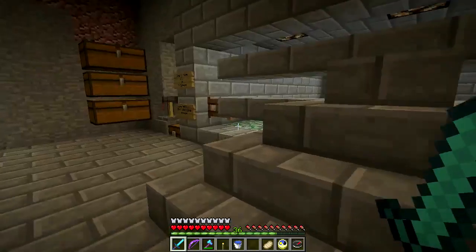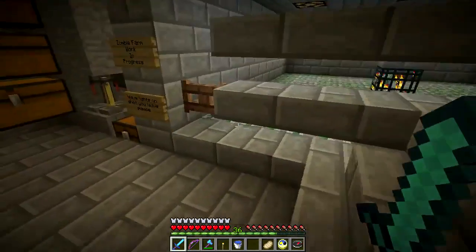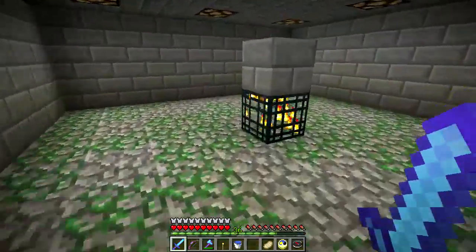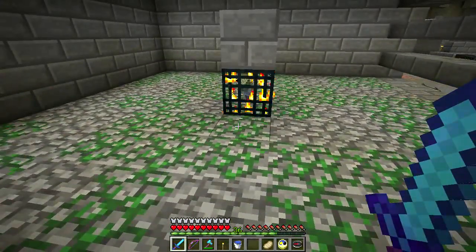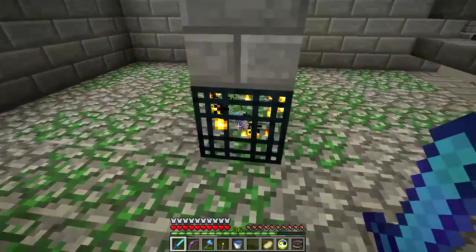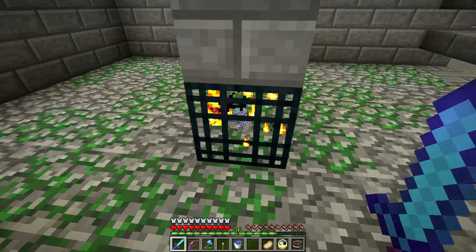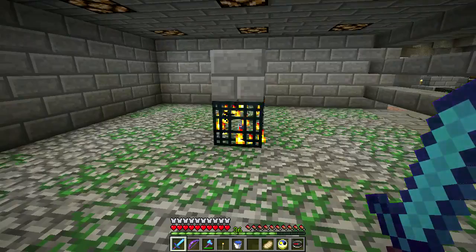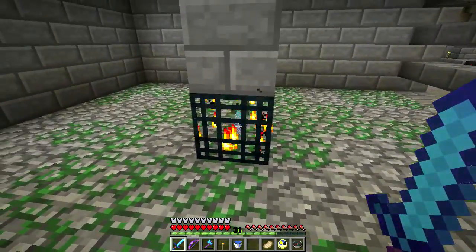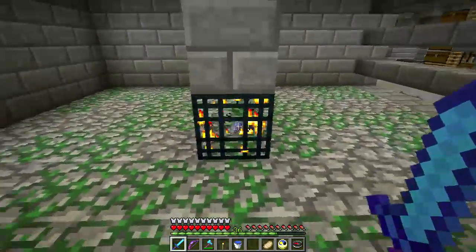I said something last time and then went on to record another episode, and what I said was kind of stupid. This is an excellent example right here — let me talk about confirmation bias. You notice the little zombie in the cage is wearing chainmail armor — looks like full chainmail, a normal square-head zombie. Every time this thing spawns, the zombie inside changes.